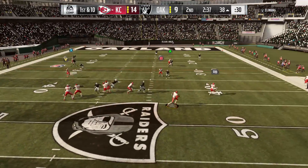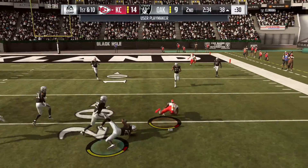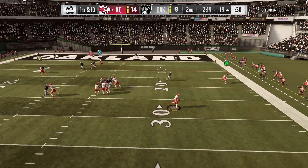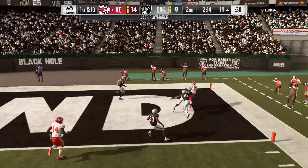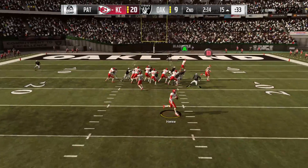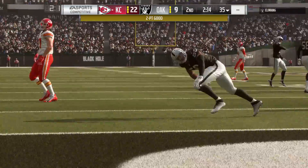Throwing on first down is Mahomes, escaping the pressure right. That's out to Hill on the right side. Mahomes now on first down, eluding the pressure right. And that's caught — it's Kelce. Add on to their lead. Thought it's a fake, they'll try and throw for it, and it's caught inside the five.